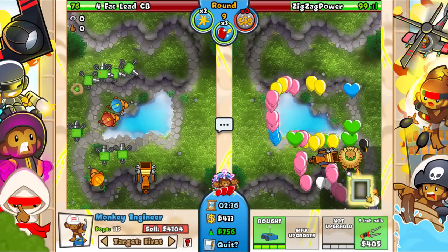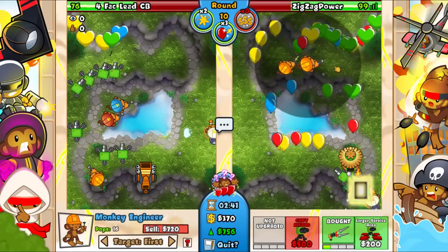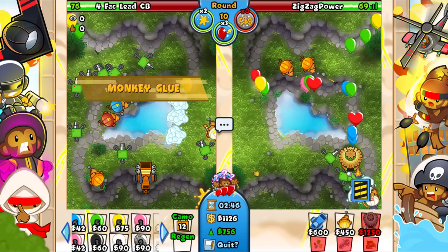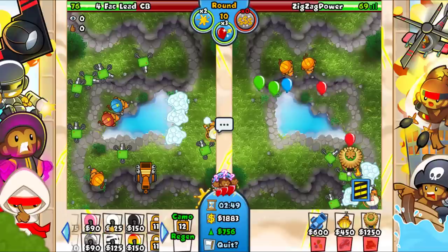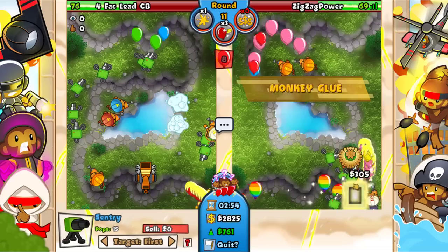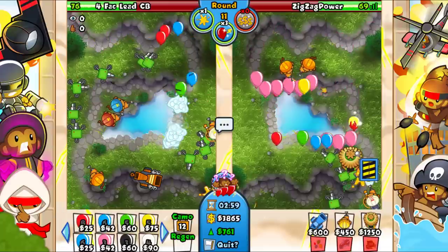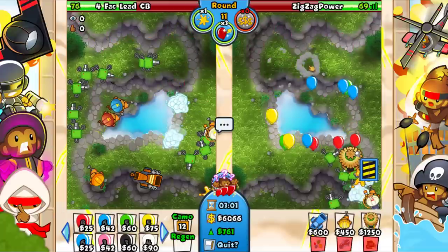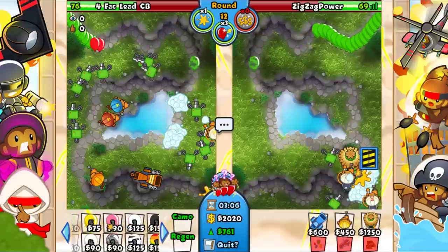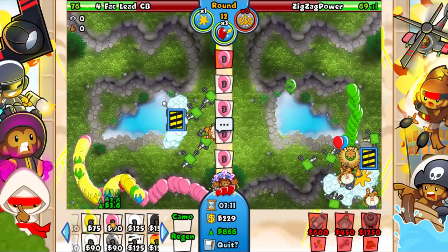I think we should be all right here - yeah we're chilling. At this point I'm not gonna use my monkey glue yet - actually I'm gonna get rid of his. He decided to quick shot that - not really the best choice, didn't really work out for him. Let's go ahead and go for his second balloon trap and then straight back to ecoing, getting rid of his monkey glue.